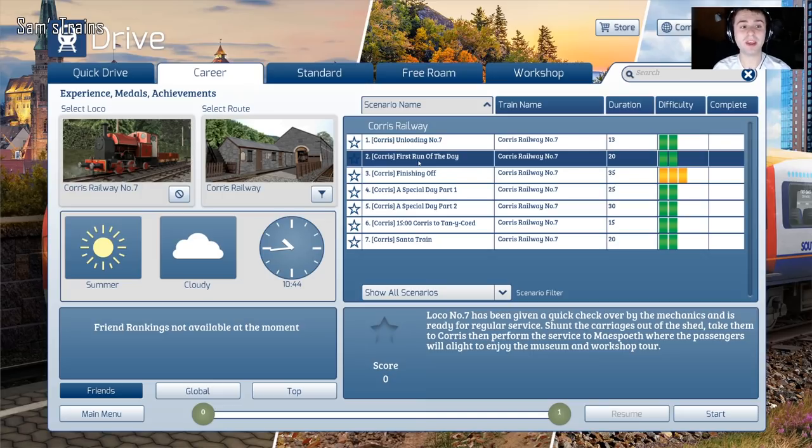There are some scenarios which came with this route as well as a locomotive. I saw a nice looking one which is 20 minutes - about video length - it says 'first run of the day' which seems oddly fitting. I've never tried this route or loco before, so I'm probably going to fail, but I'm going to do it anyway. The scenario says loco number 7 has been given a quick check over by the mechanics and is ready for regular service: shunt the carriages out of the shed, take them to Corris, then perform the service to Mesopeth - it's a Welsh railway so I'm sorry if I can't pronounce these names - where the passengers will alight to enjoy the museum and workshop tour.